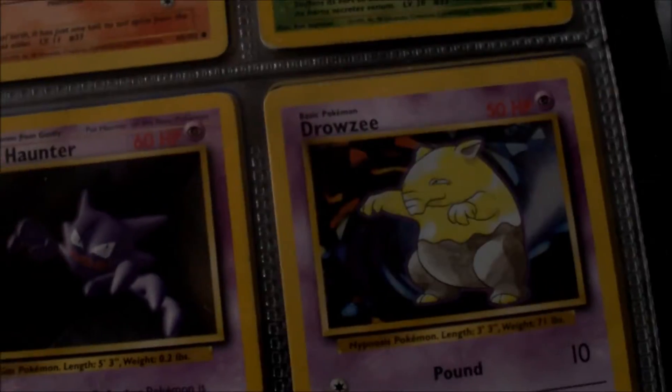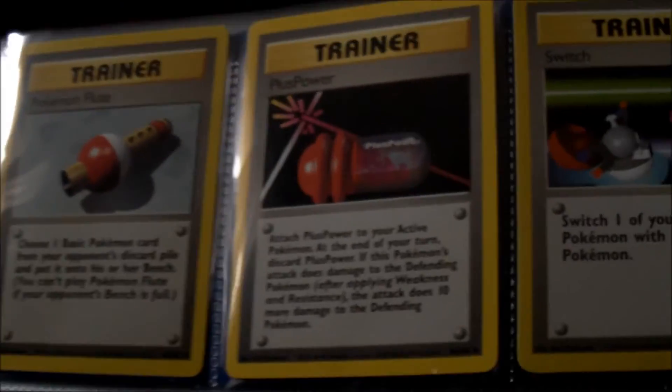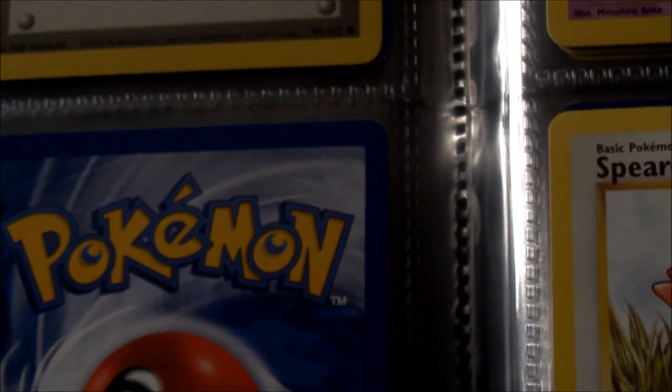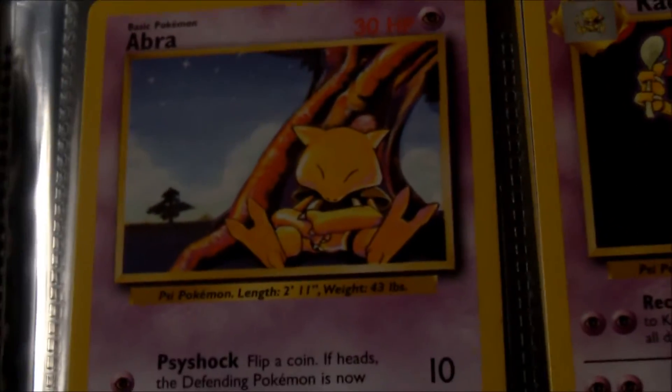Growlithe, Vulpix, Nidoran, Gastly and Haunter. Drowzee — I can't remember the evolution, is it Hypno? I've started putting some of the Trainer cards in backwards, so you've got Pokemon Flute, Plus Power, Switch, Professor Oak, Pokedex, and just a blank card. I did have the Clefairy Doll card as well but I stupidly traded it in for a Squirtle card. It's quite a rare card, the Clefairy Doll Trainer card. I've never seen it since so yeah, I'm kind of annoyed at that.